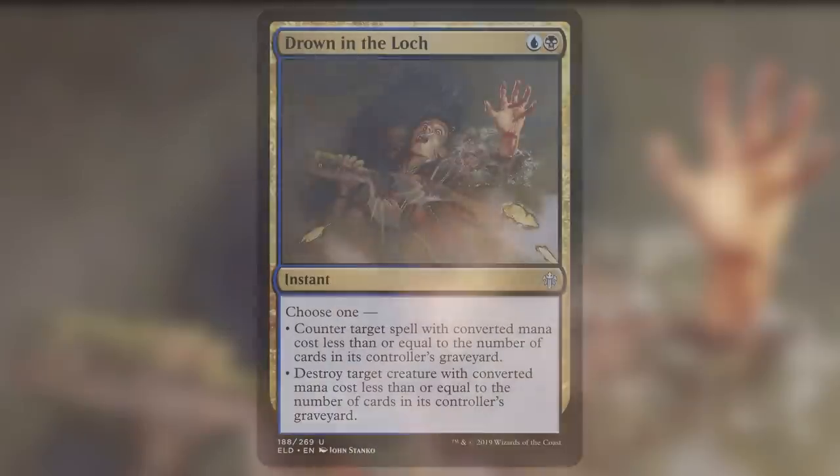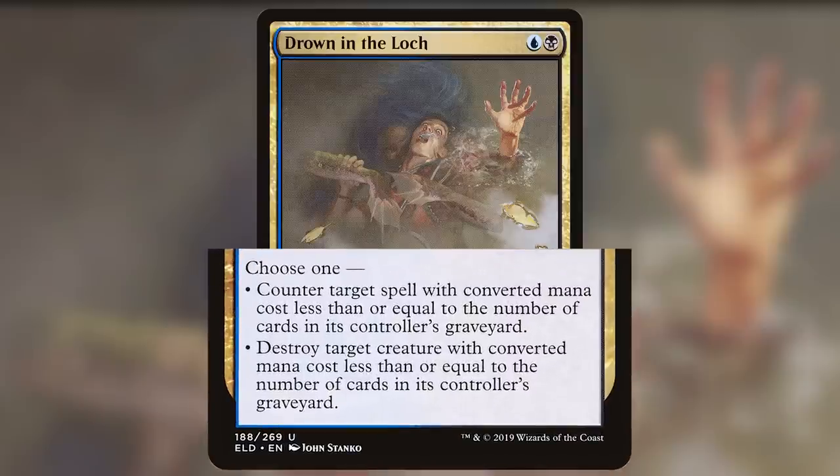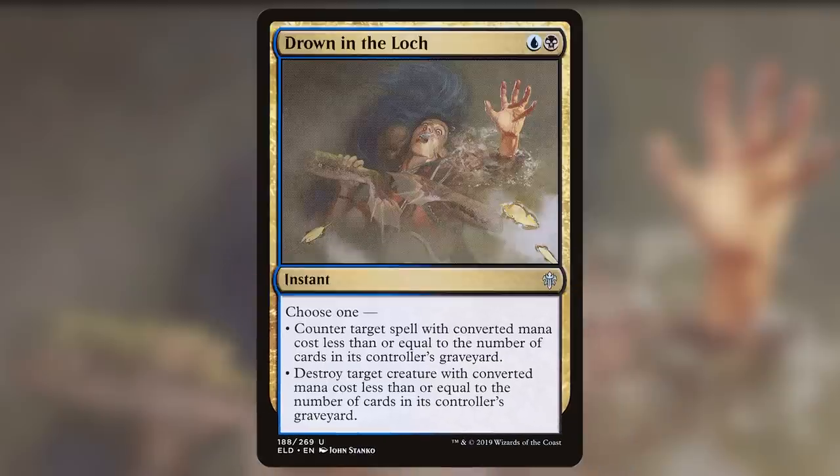Number 9 on our list is Drown in the Loch. This card is blue-black for an instant that reads: Choose one — counter target spell with converted mana cost less than or equal to the number of cards in its controller's graveyard; or destroy target creature with converted mana cost less than or equal to the number of cards in its controller's graveyard. The concept and art of this card are both very haunting. We infer first that drowning in the loch might mean something of an unfortunate accident, until we see the art and realize the name actually means something much more sinister.